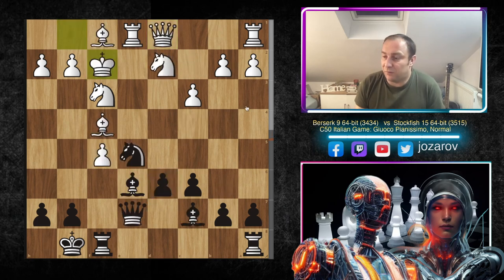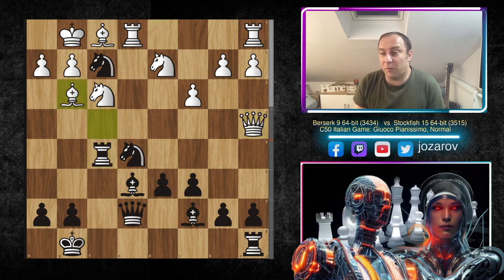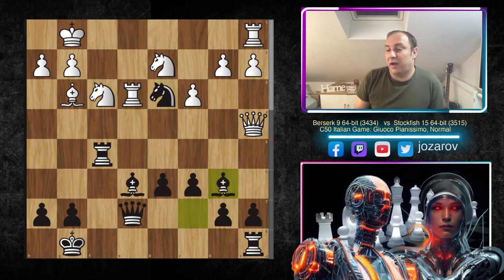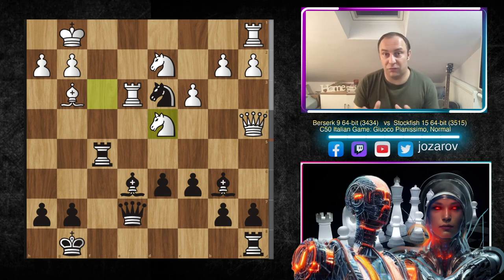After King to f2 that line is simply very risky for white. So after Knight takes f2, Berserk played Queen to a4, getting out of the range of the knight. We have Rook takes f5, and now Bishop to g3 attacking the knight. We have Knight takes d3, Bishop takes d3, and after Knight takes d3 the rook is also hanging, so Rook to e3 attacks the knight. Then this pinning idea: Bishop to b6 — the bishop comes very actively into the game. Berserk has counterplay with Knight to d4, locking the long diagonal against the king.